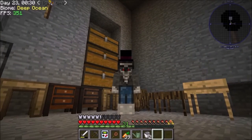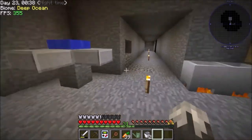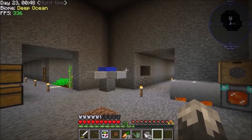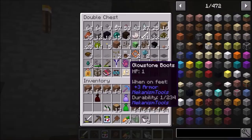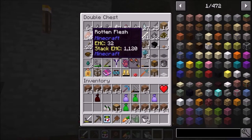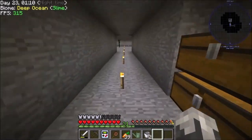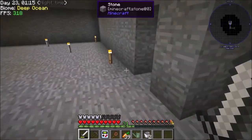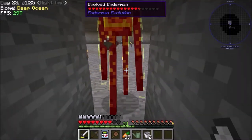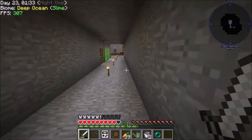Hello everybody and welcome back to Stoneblock! Last episode we set up the mob farm - I just cleaned it out and keep finding name tags in my inventory. We're still working on collecting loot for the quest; I need rotten flesh now. I've completed a lot of quests and dug out a hole - that's how I've been getting ender pearls. Endermen just keep spawning, so I hide in my hole and bring them over to kill them.